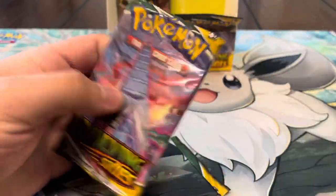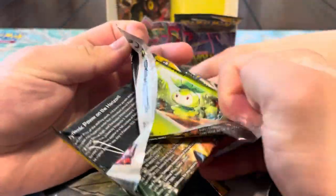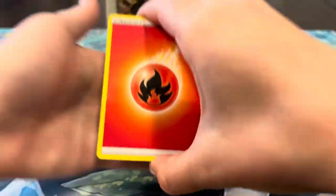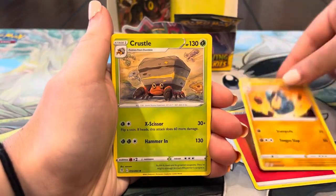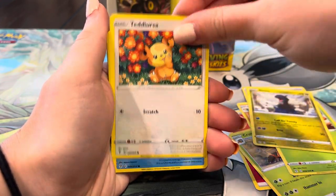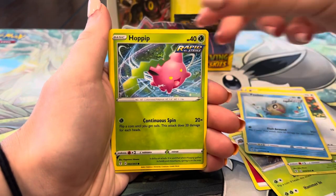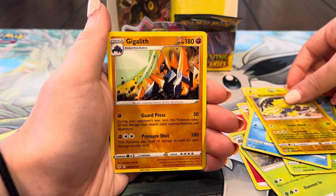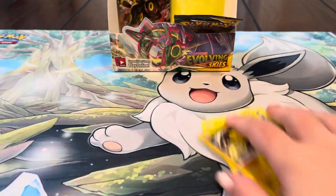Imagine if we pull another Suicune full art — we pulled two of those already which is pretty insane. Third to last pack right here. Energy, Palpitoad, Crystal Cave, Moon and Sun, Petilil, Dino, Teddiursa, Phoebe, Hoppip, Rufflet, Lucky — and a Gigalith regular rare. Let's keep it going.